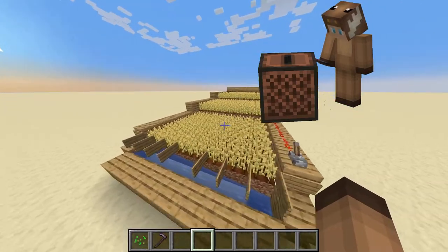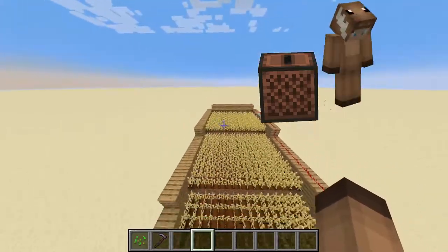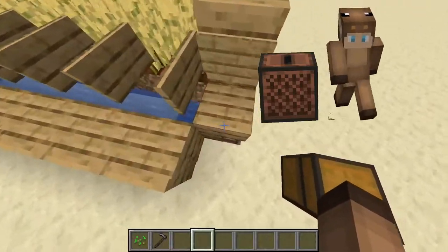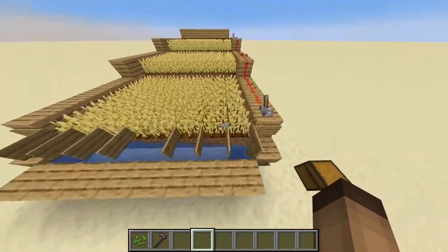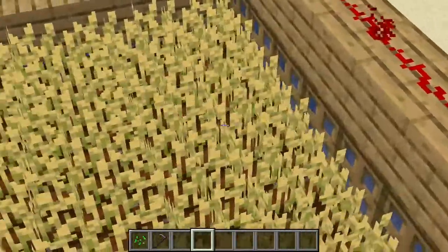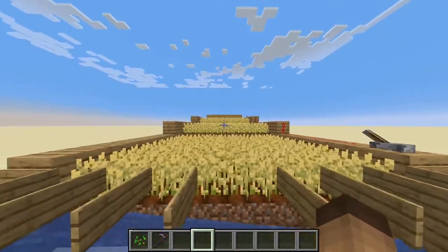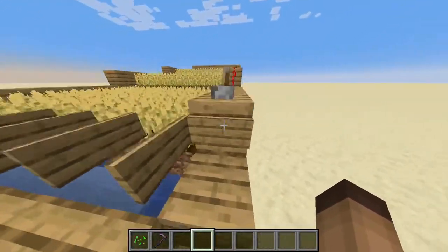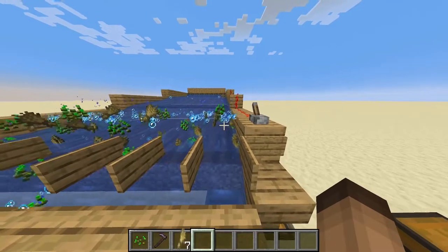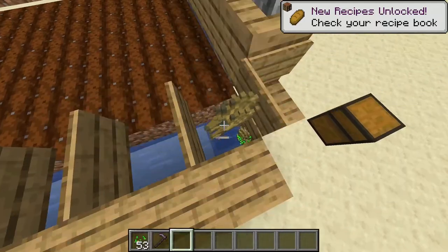Okay guys, so we're here in our Minecraft world. This is the wheat farm — it's a really simple design. We have a collection system here with a chest for your items, three layers, and the water collection system ready. As you can see all of my wheat has grown, so now I can flick this lever and it will collect everything.